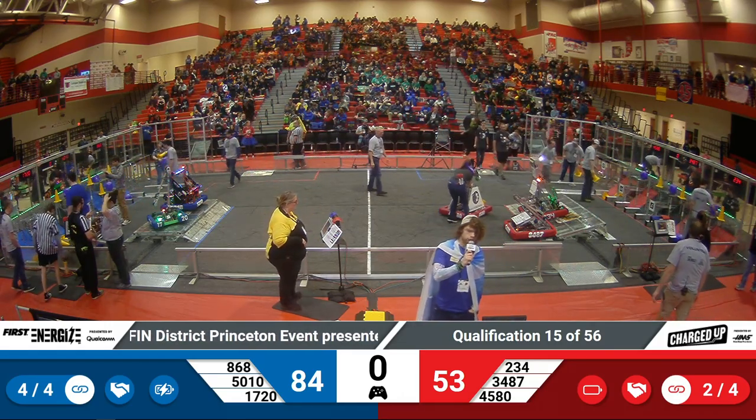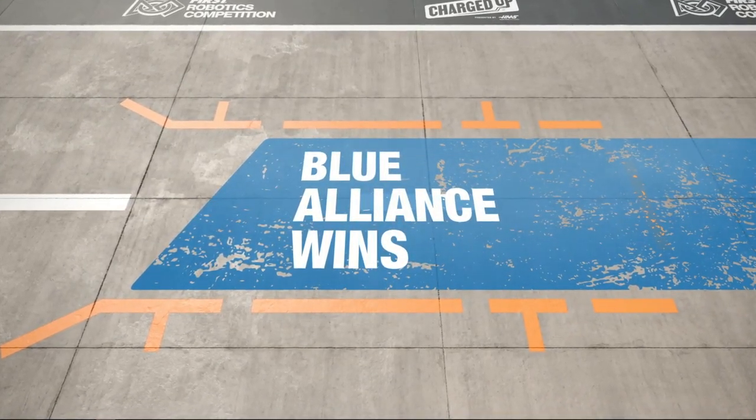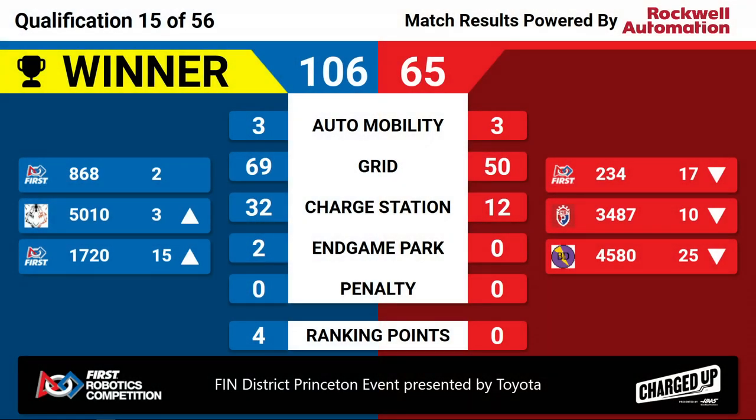We have your scores for qualification match 15. Your winners: the Blue Alliance. Blue Alliance winning 106-65 with four big rank points. That's going to launch 5010 up to the third seed and keep 868 at the second seed. Congratulations to the Blue Alliance for winning the Quals 15 match here at the FIN District Princeton event presented by Toyota.